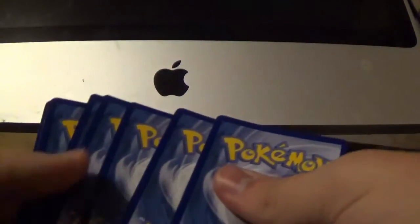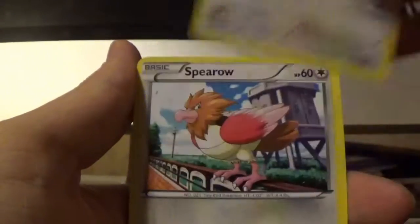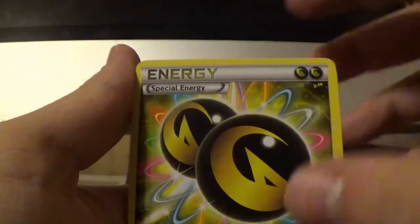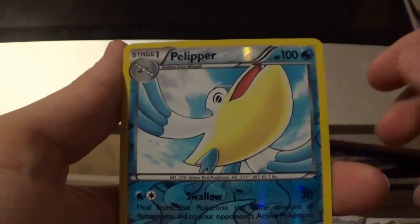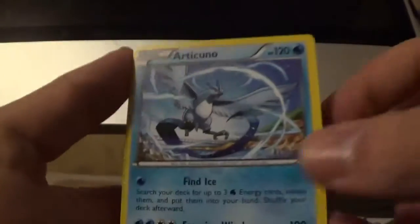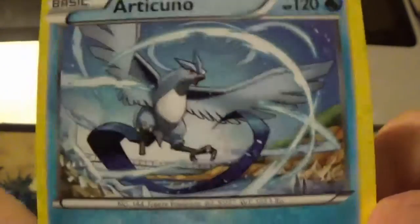Alright, let's open this bad boy up. There's a code card in there, I'm not going to show you guys that. The first pack starts off with Bagon, then Binacle, Gligar, Meowth, Spearow, Double Dragon Energy, Latios Spirit Link, Ultra Ball. Reverse holo is a Pelipper — that's nothing. And the rare in this pack is an Articuno non-holo. I would like this card to be holo — it's a nice card, I like the artwork on it a lot, but if it was holo that would be a lot better. First pack down.